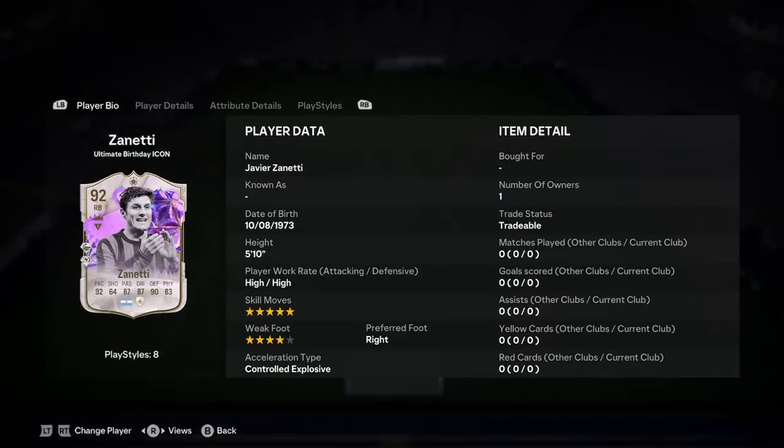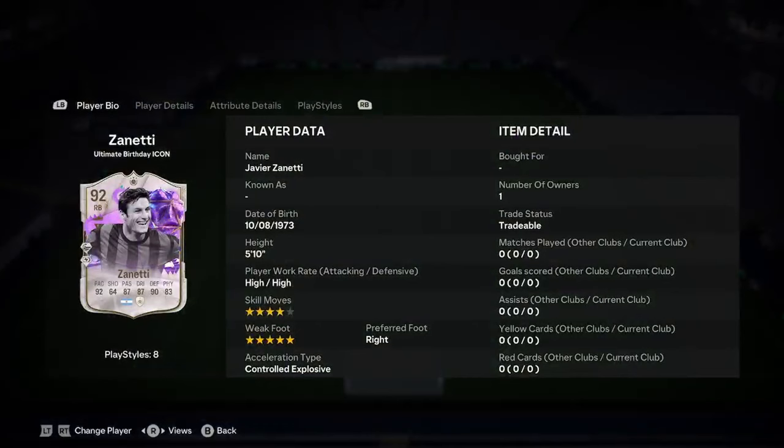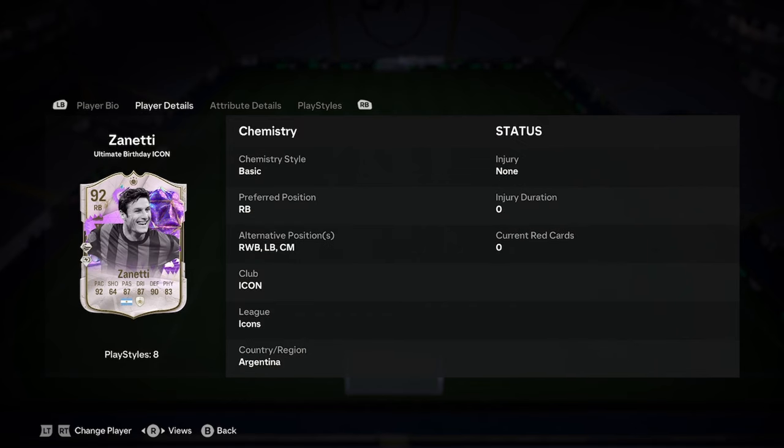Today I'll be doing a player analysis on the new Iavius and Neti Almaberte cards, so let's jump straight into it. He's 5'10", with one version being 5-star skills and the other being 5-star weak foot. I would definitely take the 5-star weak foot if you have the choice, because why would you want 5-star skills on a right back? He can play left back or centre mid, and that makes the 5-star weak foot even more purposeful at left back.